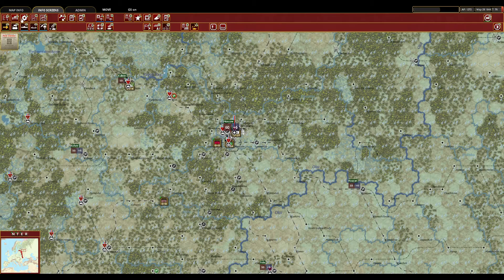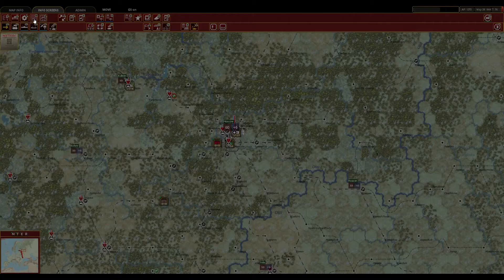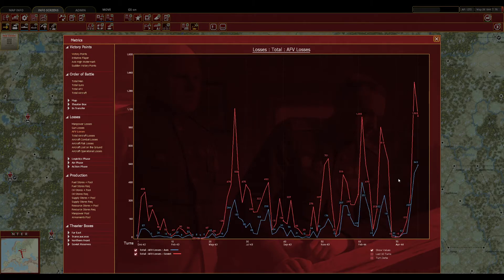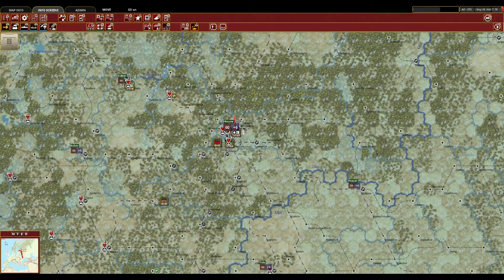Let's see what the damage is. 1,000 tanks versus 643. 65,000 men versus 54,000. Less men — about what I expected tank wise. They've lost probably more tanks than they've had in a while. Yeah, that's the most they've ever lost in a turn. Made a dip in there — just got to do that for a few more turns.